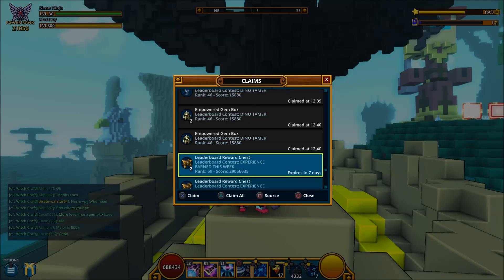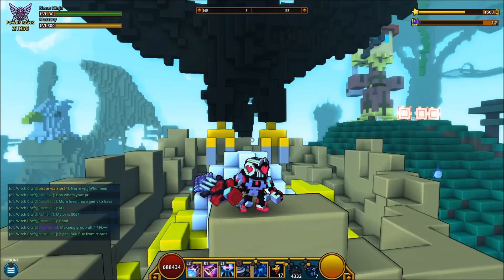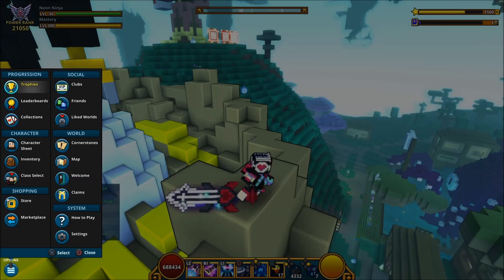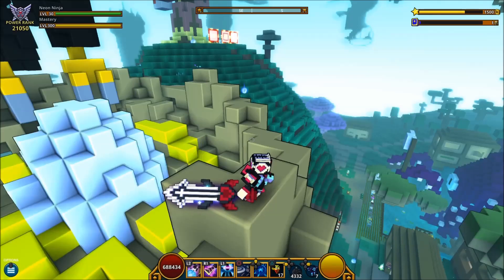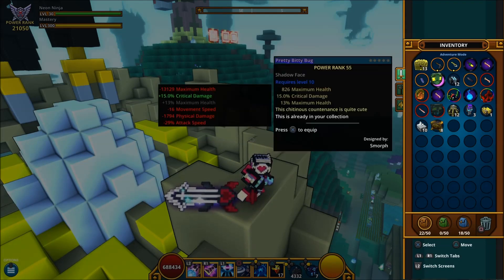Experience earned this week — I didn't do too bad, I've done a little bit more than what I usually do, a score of 29 mil. So we've got two A, three A, one A, one A, one A. I have just done this with my tome, which I recommend everybody to do — the tome isn't that much to craft. Go and get that tome guys, it's in the adventurer's crafting table. We're a bit all over the place here, so we'll start with the chaos.